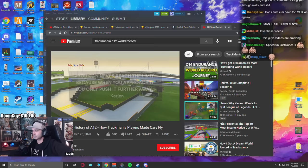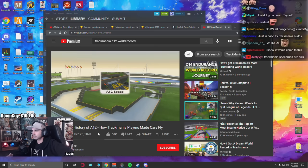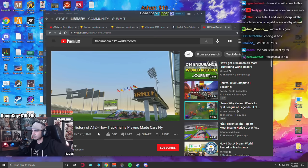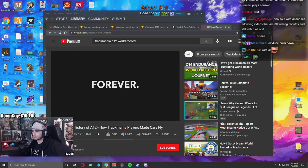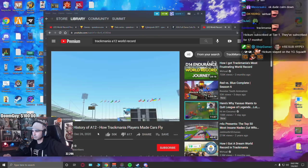In the world's most competitive racing game, there's no track that embodies this better than A12 Speed, where the pursuit of perfection led players to an incredible discovery — a discovery that would not only change the course of history on A12 Speed, but the history of Trackmania Nations Forever, forever. This is the story of how Trackmania players made cars fly.